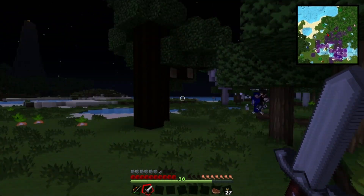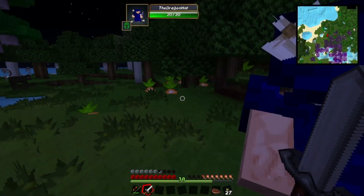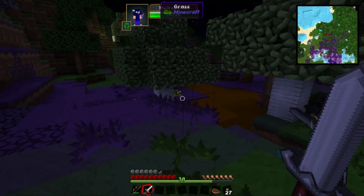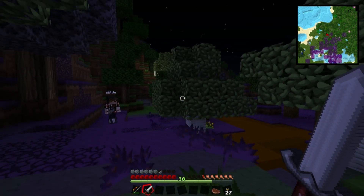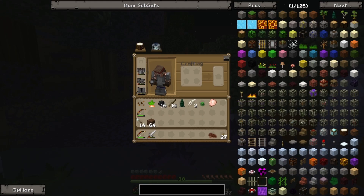They basically — you know how a normal creeper will lower your health? A mana creeper lowers your mana, which is part of Ars Magica. But obviously if you're not doing that, then who cares. Well, I have Ars Magica. If we build over this, it will try to spread still. It doesn't matter — I'll just jump through it anyway.